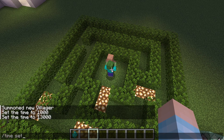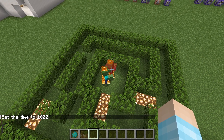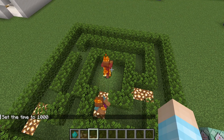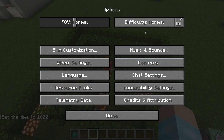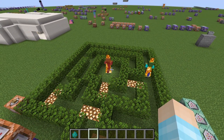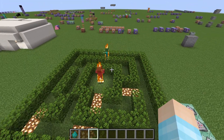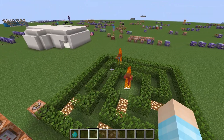Poor villager, don't worry I'll save you — I think I'm too late. Oh wait, I made it? What am I in hard mode? That's surprising. Then the zombie's gonna leave — I don't know why. So yeah, that's AI pathfinding.